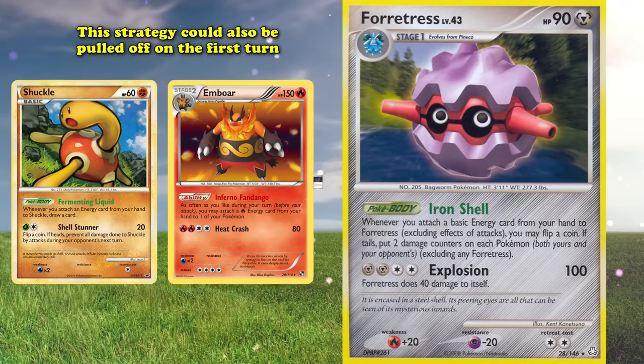Even in today's unlimited decks, Sableye is run at the full 4 copies because being able to start the game is such an incredible benefit and can often win you the game immediately. This combination of enabling turn 1 win strategies to this day thanks to Over Eager, and Overconfident as a donk attack by itself back in the day, makes Sableye the best ever card for turn 1 win strategies — and it will probably never be surpassed unless the game designers decide to actually break the game.